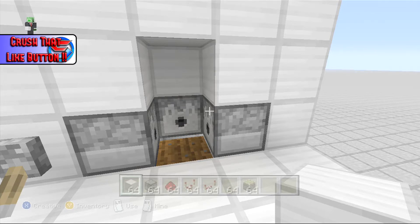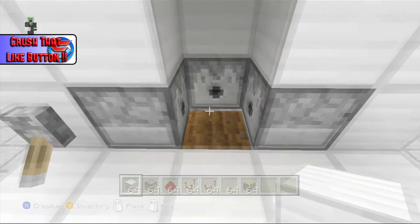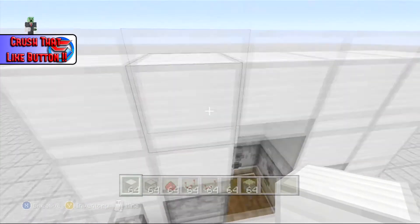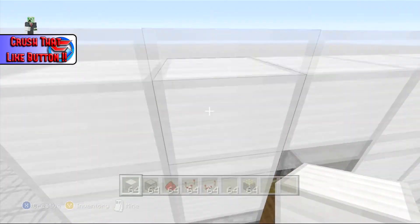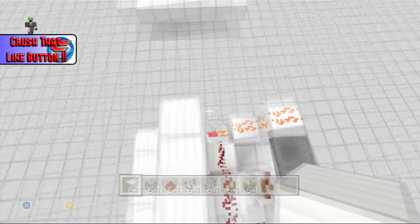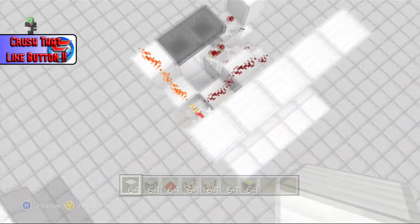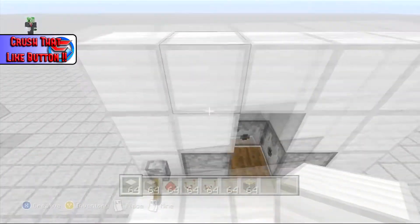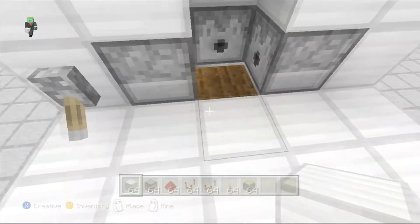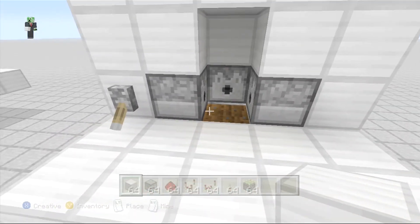What's up guys, ZSkills here, and today I am bringing you an automatic AFK farm. It's pretty simple and relatively compact — not the most compact, but pretty small. You can pretty much fit this anywhere in your base. Really pretty easy on resources. Only two comparators and two hoppers — those are pretty much the only expensive things.